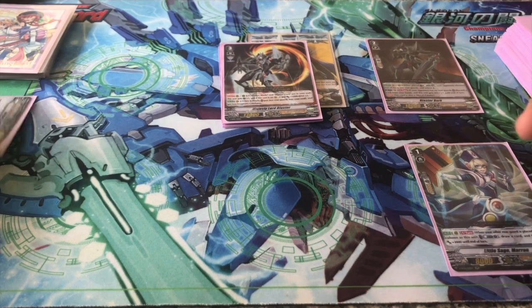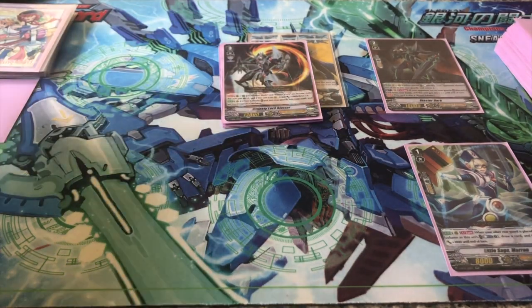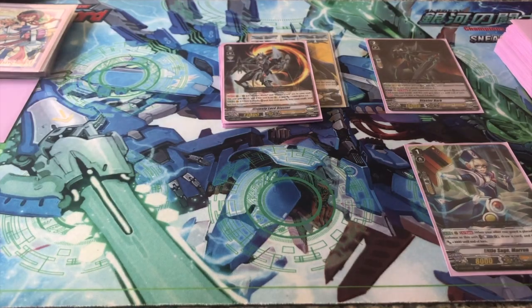And finally, Marin. When another unit is placed in the same column as it, you can counterblast one — it gains plus 3000 power and you draw a card.